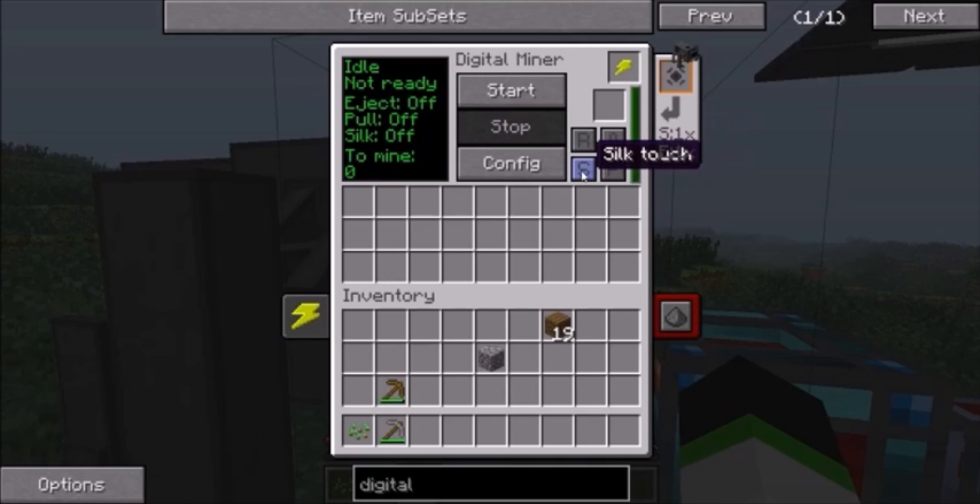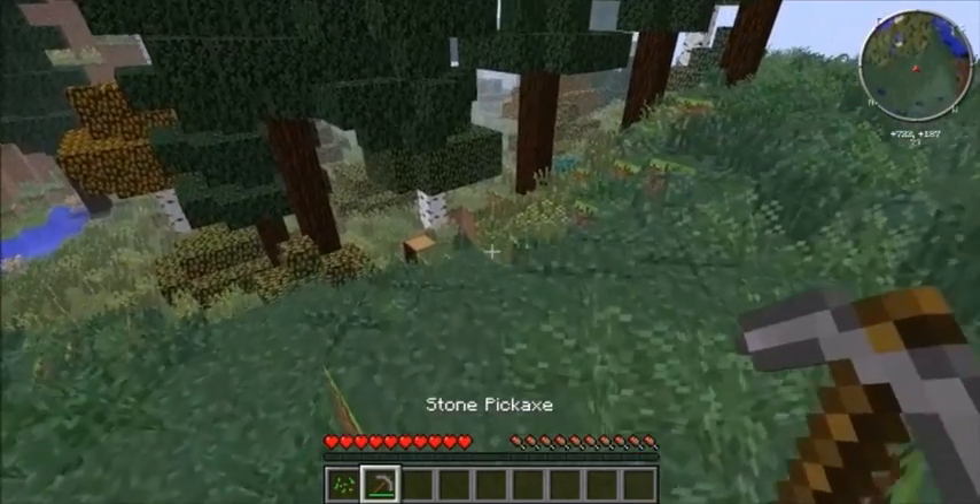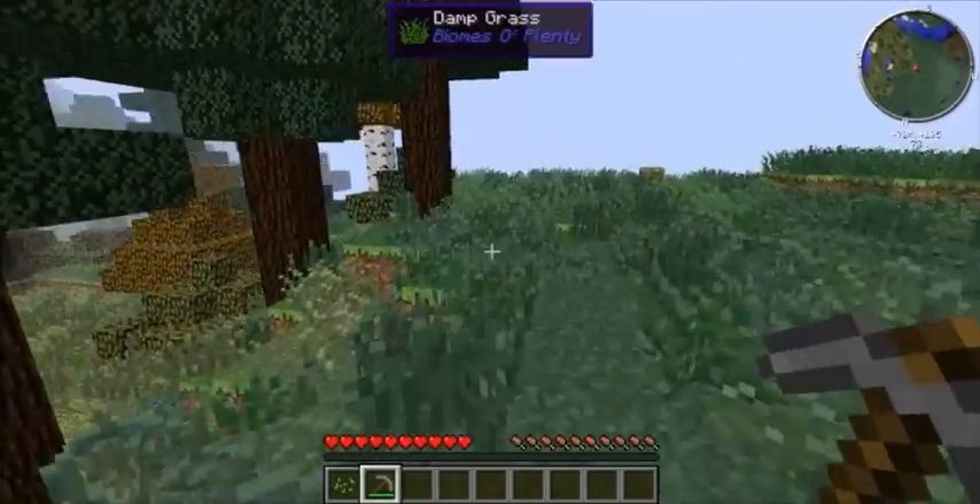You don't want to use silk. If you use silk, it's like using silk touch — that's why it's called silk touch — and instead of giving you diamonds, it'll give you diamond ore. If I start it just now, this is how many it's got to mine. So saltpeter from Railcraft — that's quite common. I'm going to get quite a bit of that.